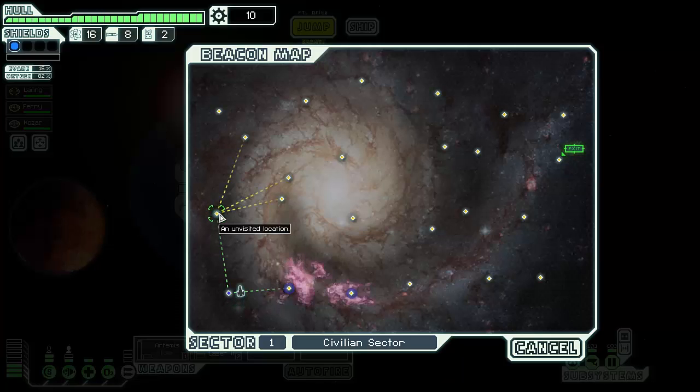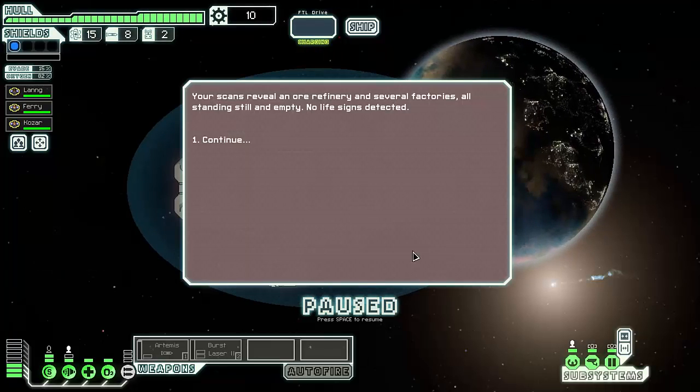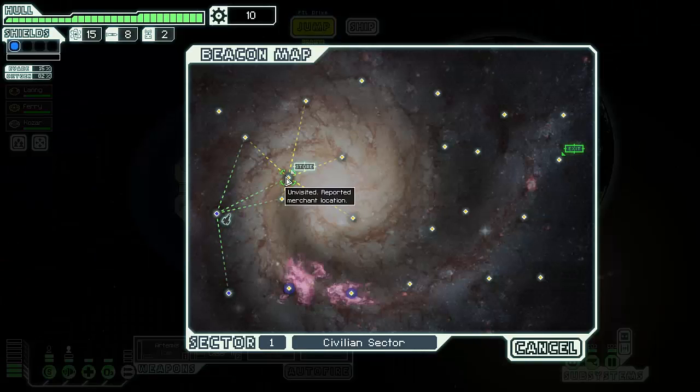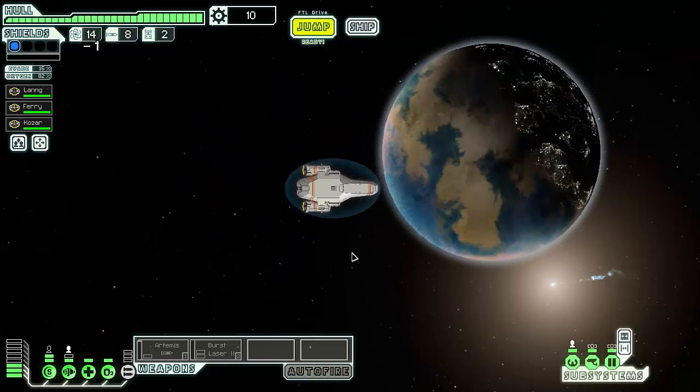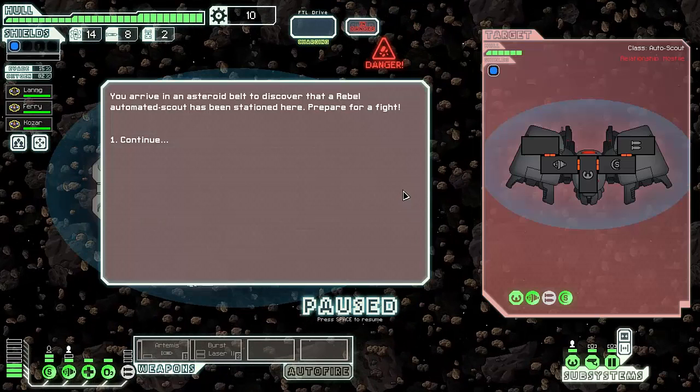Let's try going to an unvisited location and see what's there. Your scans reveal an ore refinery and several factories, all standing still and empty — no life signs detected. So there's nothing of interest here. There's a store, but I don't think we've picked up enough resources to buy stuff yet, so we'll try another unvisited location. An event comes each time we go to a node.